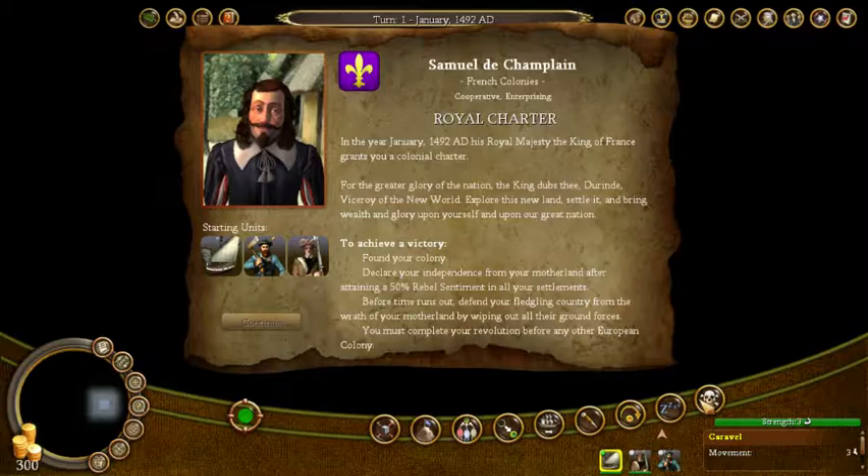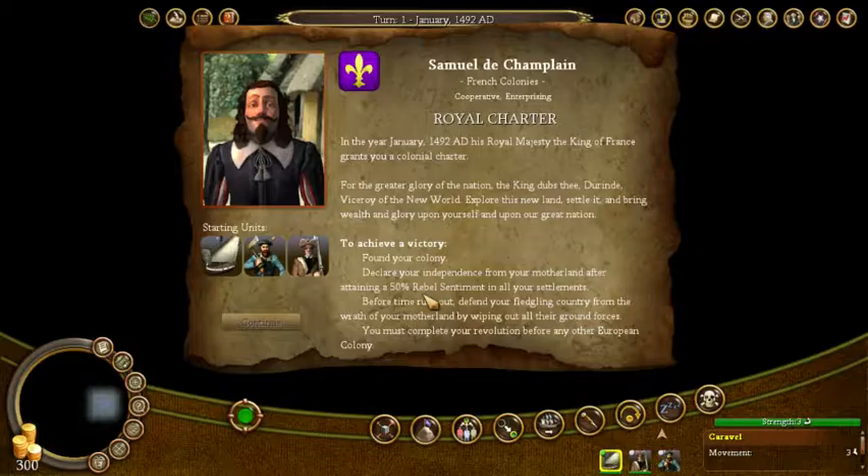Here's the setup. In the year January 1492, His Royal Majesty the King of France grants you a colonial charter. For the greater glory of the nation, the King dubs the Dirty Viceroy of the New World — explore the new land, settle it, and bring wealth and glory upon yourself and the great nation. So this is our victory condition. We have to found our colony — that's easy enough, you can do that within the first couple of turns. Declare your independence — that's a bit more tricky.